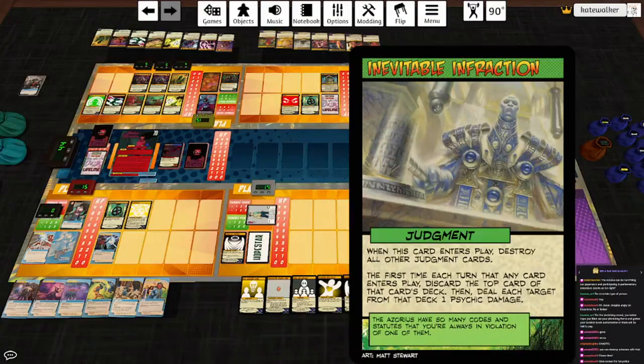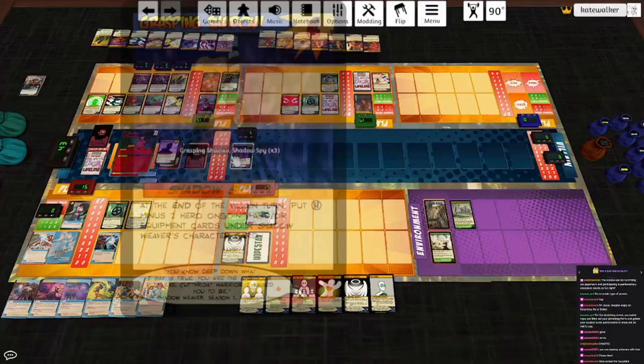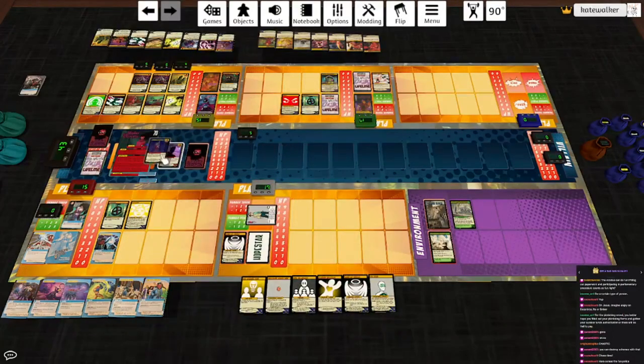Azorius Senate plays Inevitable Infraction: Judgment — first time each turn any card comes into play, discard the top card of that card's deck, then deal each target from that deck one psychic damage. Shadow Weaver plays a Grasping Shadow. Discard the top card of her deck. Hit her for one. She gets a card underneath herself and also hits the shadow for one. End of turn: there are a bunch of villain cards in play, so let's destroy one of the ones under her as well as the Grasping Shadow. Lantern Jack should heal — I've definitely been forgetting that. Everybody take two lightning damage.